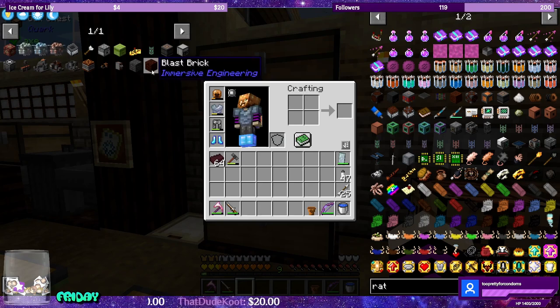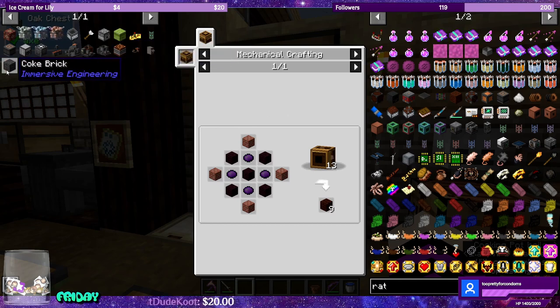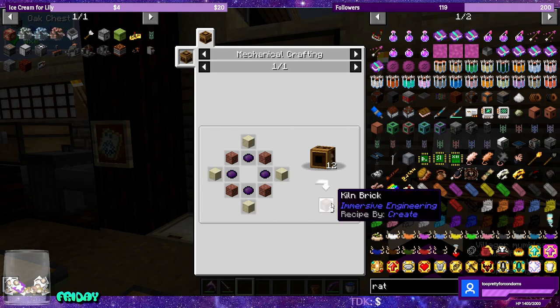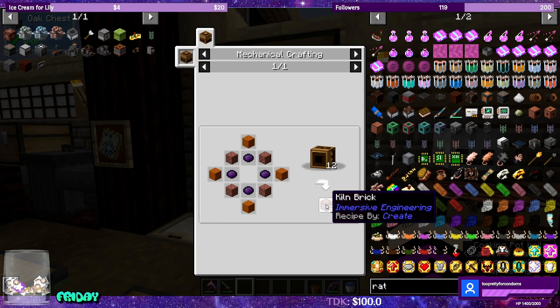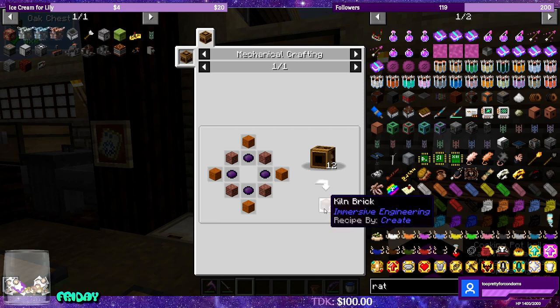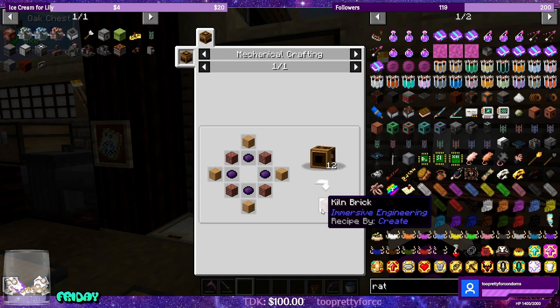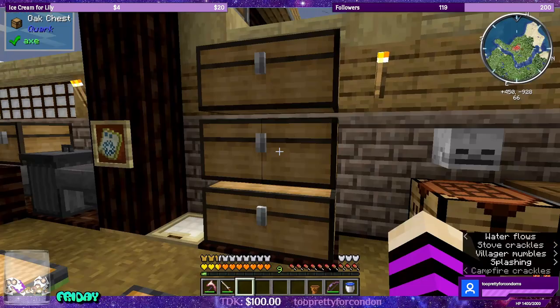Today we're going to be making the blast brick for the blast oven so we can make steel, and before that we're going to make coke brick so we can make the coke oven for coal coke. We're also going to make the kiln oven, which is kind of funny — this is going to let us bypass the chopping block for making bronze. This is the first modded pack where I'm excited about the kiln oven. Usually there's better ways of alloying, like Tinker Smeltery, but that's not in this pack, so I'm actually excited about the kiln oven for once.